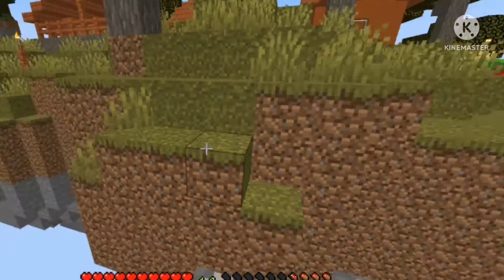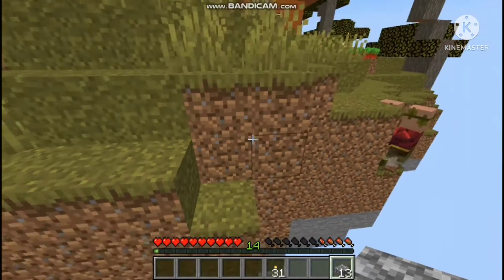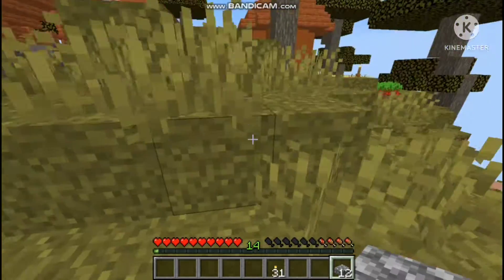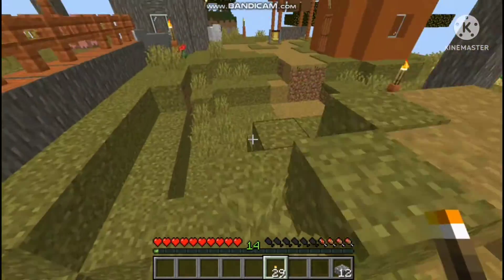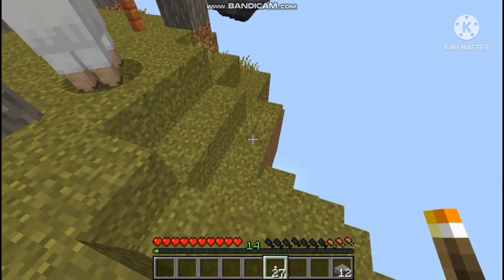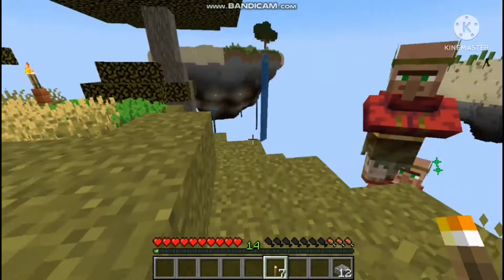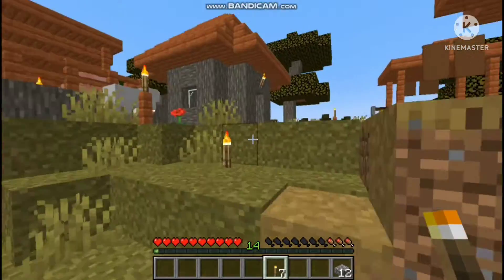Oh my word, they are so close to falling off the edge! I don't want them going off the island. It looks like there are already torches everywhere but just to be safe I'm going to place more torches because I do not want a single zombie spawning on this island.